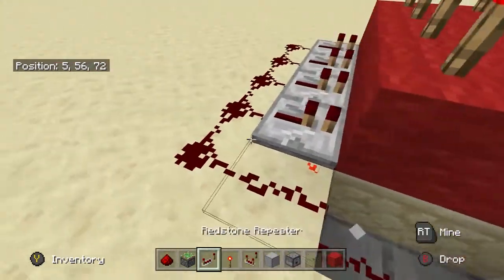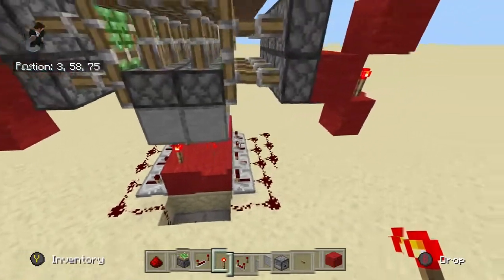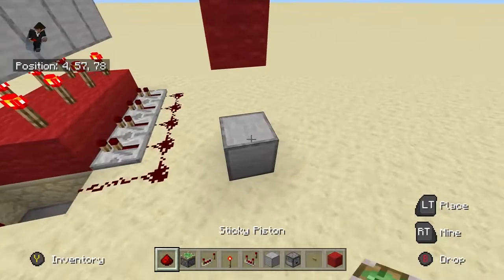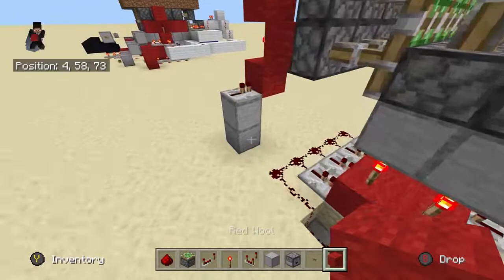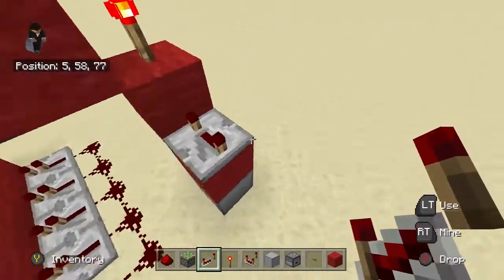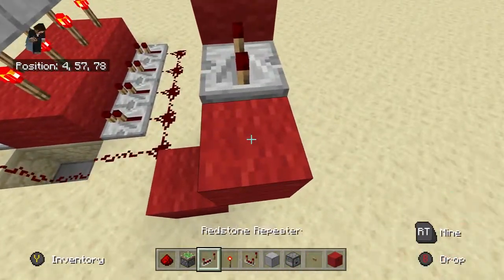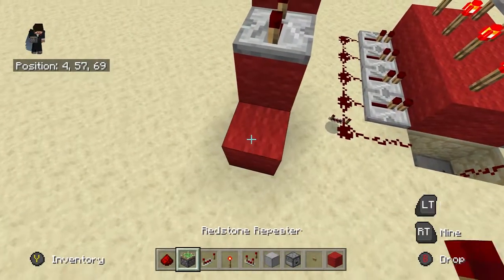You want it to be like this, so as soon as you turn it off, it just turns off. After you do this, you want to have a repeater here and also a repeater on this one right here. I'm going to use red so we don't get confused, and it's going to be on full delay. Just have the redstone dust like here, here, here, and redstone dust right here.